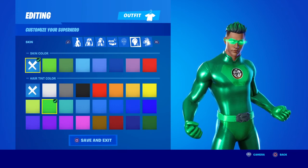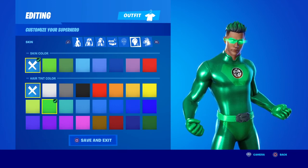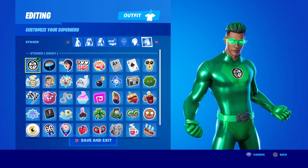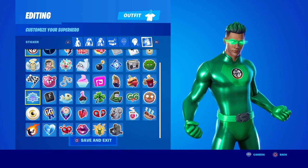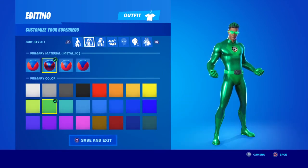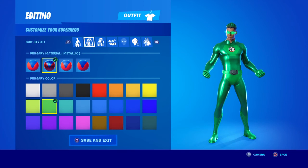Skin color: none. Hair tint color: green. For the emblem, I just put the ghost one because there's no really good emblem. But yeah guys, that's basically it.